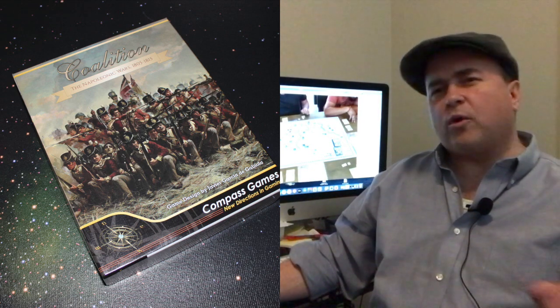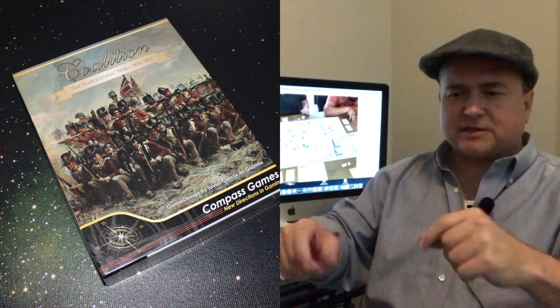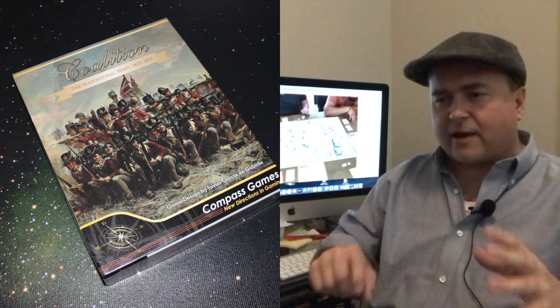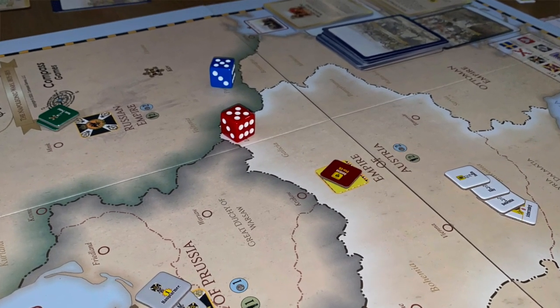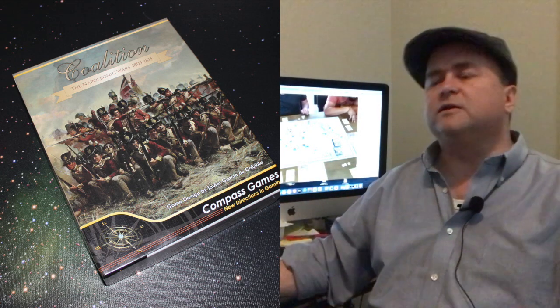One of the other problems I had was that those tracks for the British, the French, and the other belligerents — the economic and resource points, the glory points — they're very crowded. You have tons of chits because you're constantly going through trying to find yours to move it. I really wish you could just keep track of those on your player aid. I think this game delivers a pretty epic feel in a relatively limited amount of time. Is this my white whale in Napoleonic games? Probably not, but it comes pretty close.